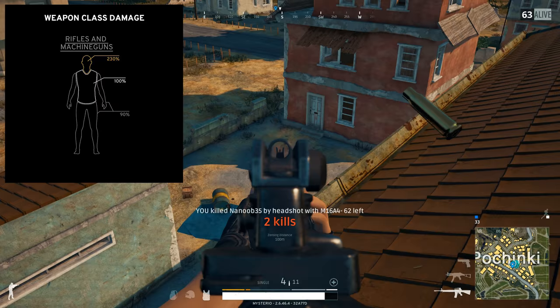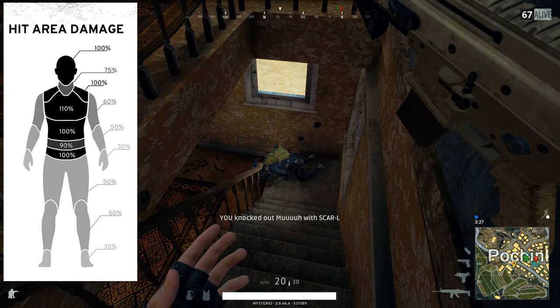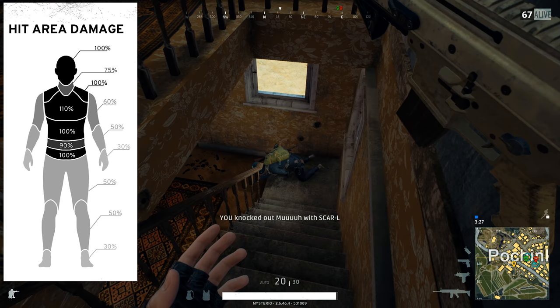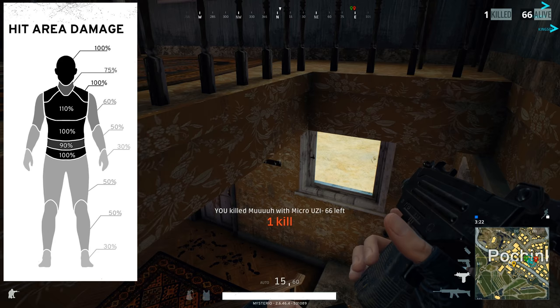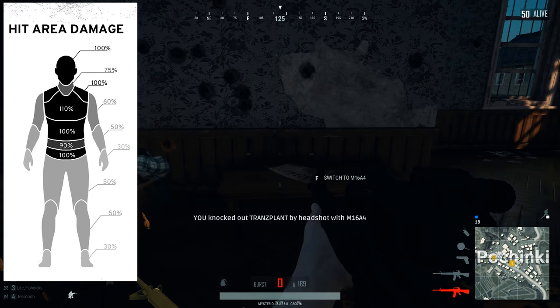All assault rifles have a weapon class damage modifier of 230% for damage to the head, 100% for damage to the torso, and 90% for damage to the limbs. Thanks to the hit area modifier, the damage will not be the same throughout the entire torso. Shots to the belly button area deal 90% of damage, shots to the collarbone and everywhere else in the abdomen will deal 100%, and shots to the chest will deal more damage at 110%. The limbs and even the head also have their own values.